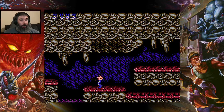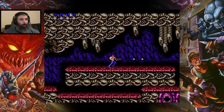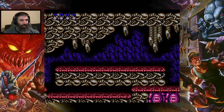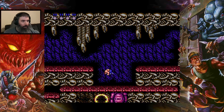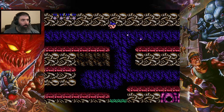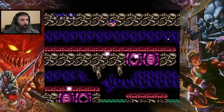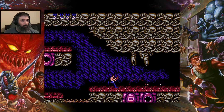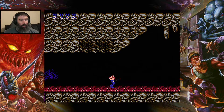One thing I learned about Contra is when you die, don't hold a direction — don't hold forward. Because if there's a pit and you hold forward you'll come out flipping forward and fall to your death. I'm trying to kill everything on screen and it is not working. Oh, there's those facehugger enemies! I think this is the final boss — you fight a heart or something like that.